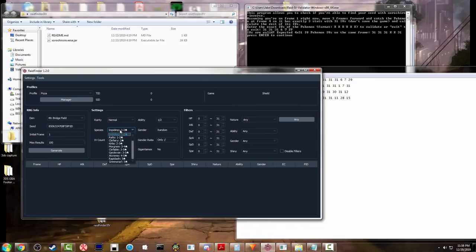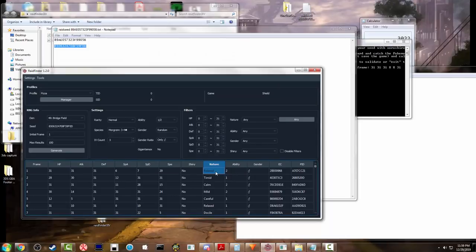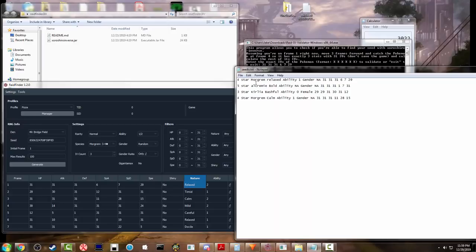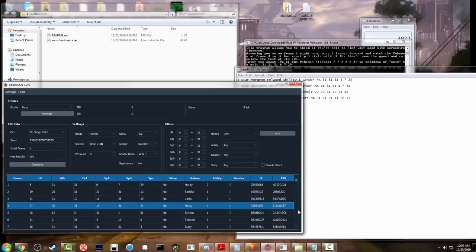As I hit generate, it shows all the spreads for potential Pokémon in the den. Using Morghum as an example: it lines up with my first Morghum and my third Morghum. The middle frame doesn't line up with the Kirlia because Kirlia has fewer guaranteed IVs — that's just how it works. Since everything lines up, note that the program considers what was our frame four as frame one. Switch to the Kirlia — it lines up; both Morghums line up. Make sure frame four lines up with Raid Finder. Once all IVs, nature, and gender match this frame, you're on the right track.